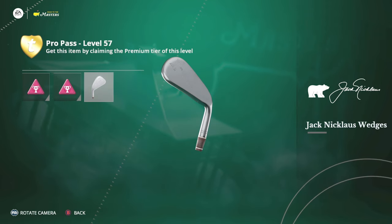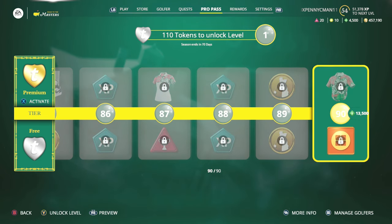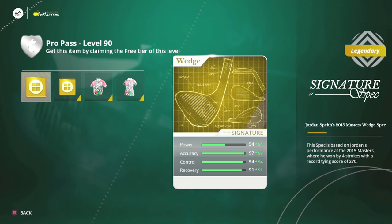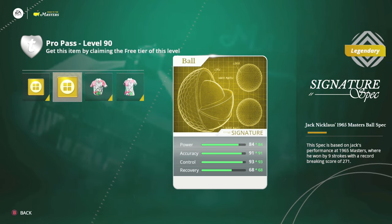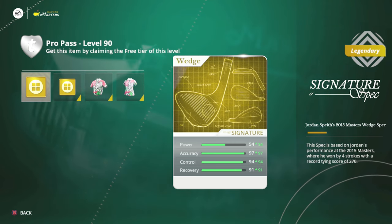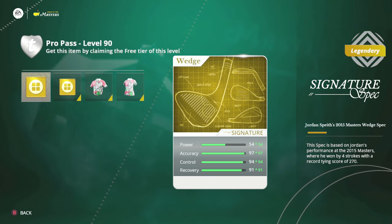I'm probably going to get the premium pass just for the Jack Nicklaus clubs. On the free tier at the final tier, you actually get two legendary fittings: the Jordan Spieth 2015 Masters wedge spec and the Jack Nicklaus 1965 Masters ball spec — which has 84 boosted power, 91 accuracy, 93 control, and 68 recovery. The Jordan Spieth legendary wedge spec has 97 accuracy, 94 control, and 91 recovery — a really good legendary wedge spec.